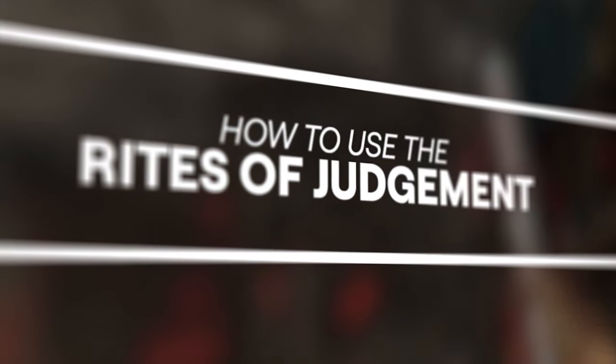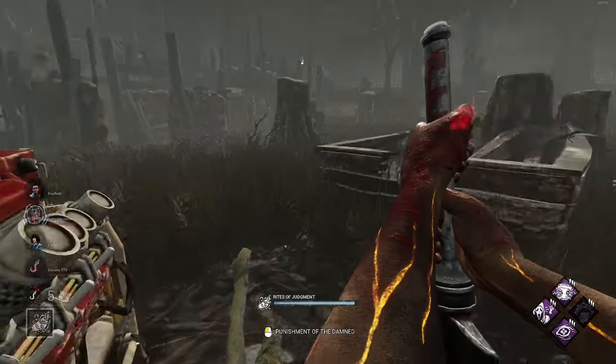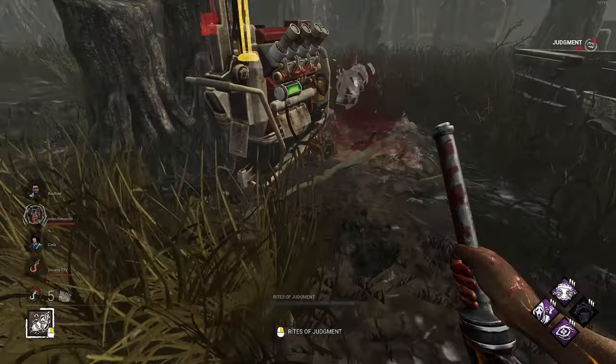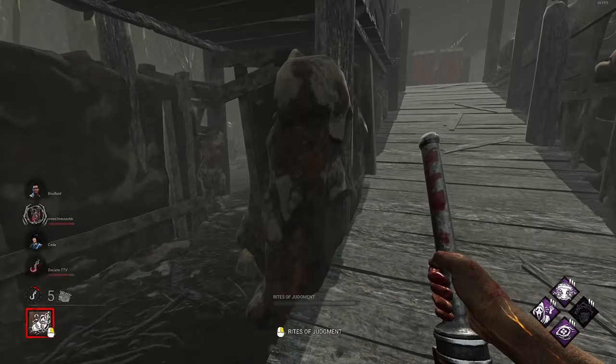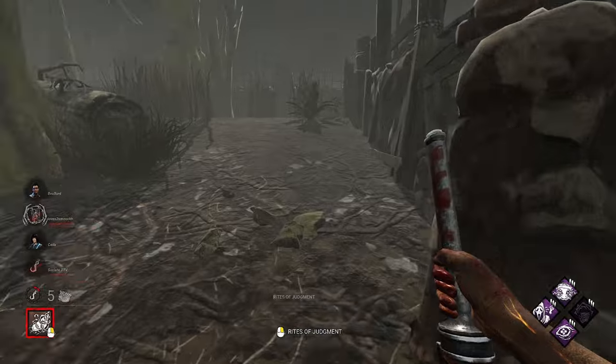Let's deep dive into the Rites of Judgment and its applications. First and foremost, you cannot place the Rites of Judgment trail near hooks or generators — the trail will despawn a few seconds after being placed if it's too close to these objects. So for those hoping to proxy camp or afflict the status effect via trapped gens, you simply can't do this.